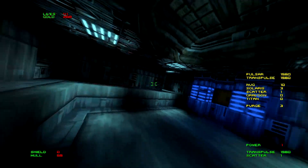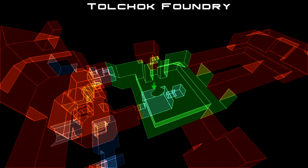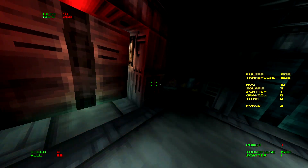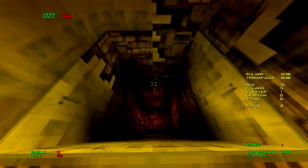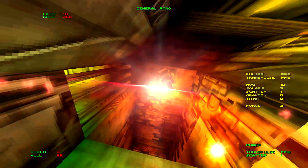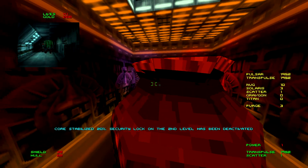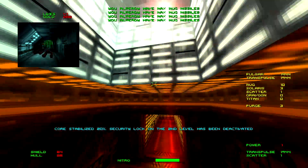Now watch me die because I have no shield. I'm trying to refrain from using God mode as much as possible — I will use it eventually just to keep the gameplay going. Now we go this way. Core stabilized 20%, security lock on the second level has been deactivated. Cool. Now we can progress and basically the whole level is just rinse and repeat in this exact way.